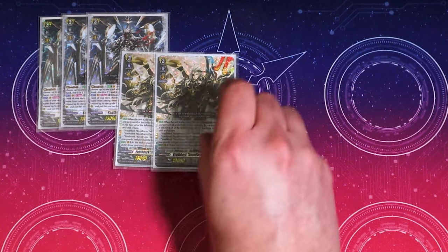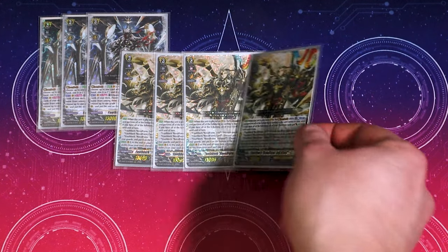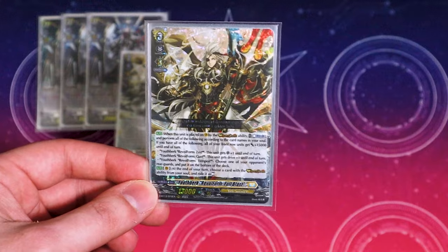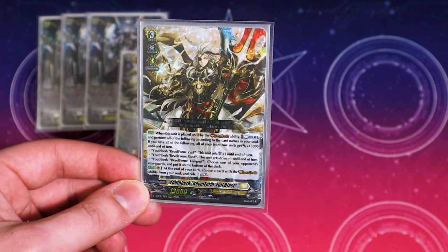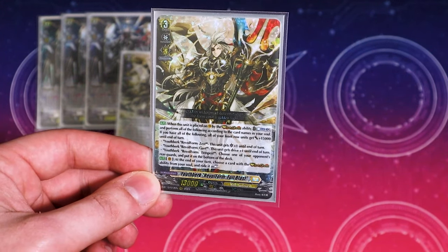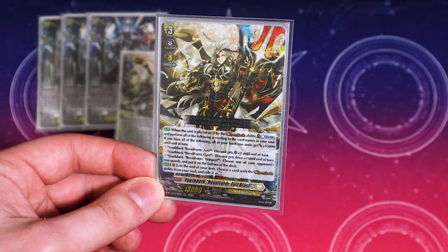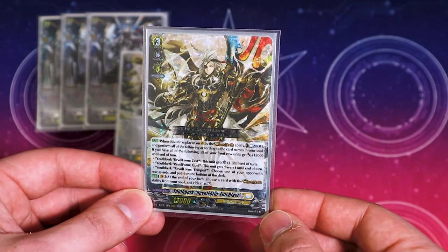Then into the newest card — four copies of Rebel Form Full Blast. What Full Blast does is when you Rebel Dress, you counterblast one and perform all the abilities based on the Rebel Forms in your soul. And if you have all three, you can add 15k to the front row. If you have Zest in your soul, you can get a crit.